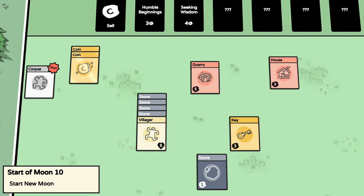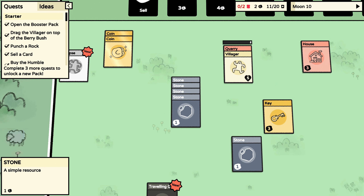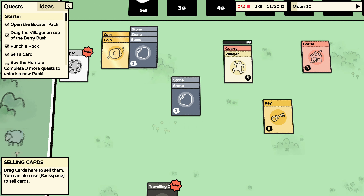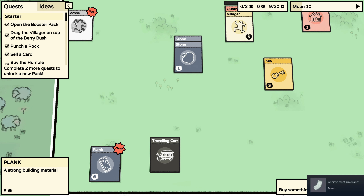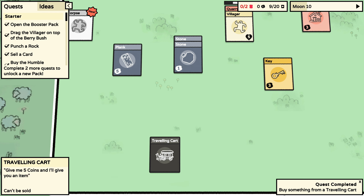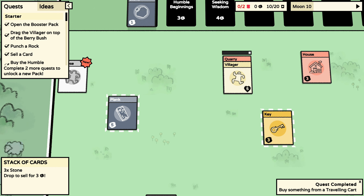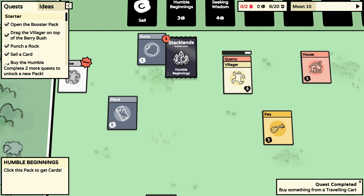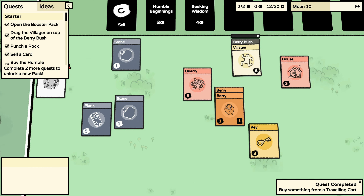I didn't mean to do that. A traveling cart appeared — it gives me five coins and I'll get an item. That sounds cool, I want an item! Here, take your five coins. Is this an Ed, Edd n Eddy reference? It's a strong building material. I can't say I'm happy about it but maybe I can figure out what to do with it. Sell all the stone, buy humble beginnings — berry bush! Thank goodness.